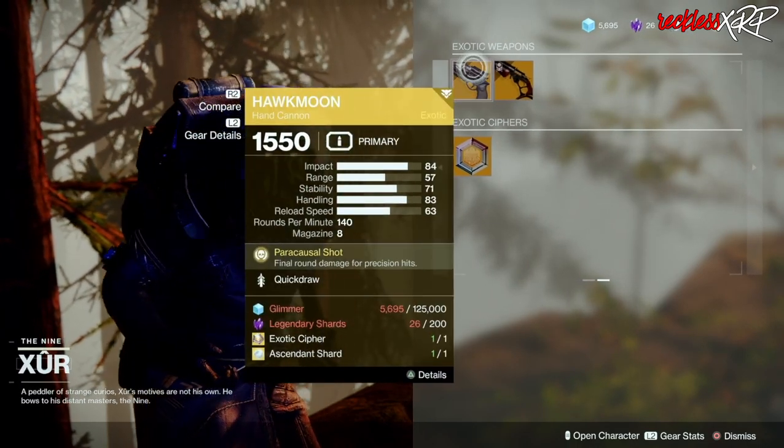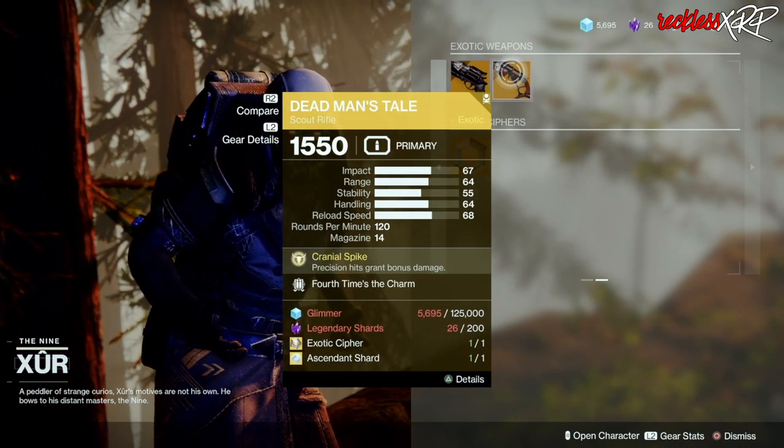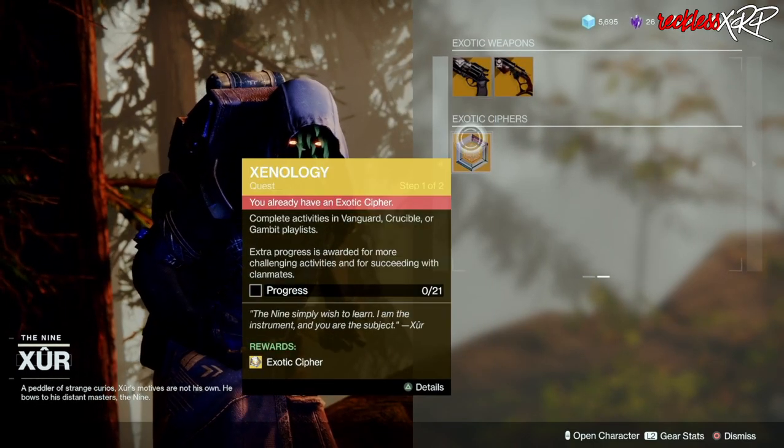Coming over to the exotic weapons, we have the Hawkmoon with Quick Draw — not really a good perk for it. Then we have Dead Man's Tale with Fourth Time's the Charm — go ahead and pick up that exotic cipher if you want.